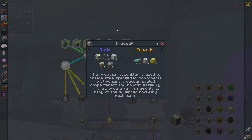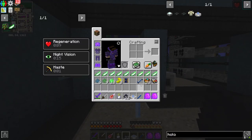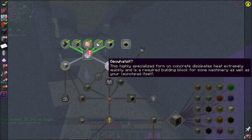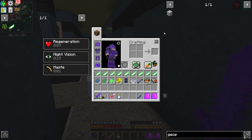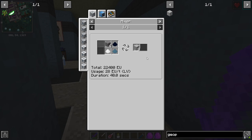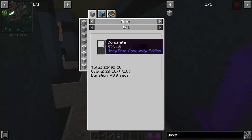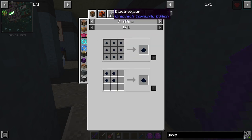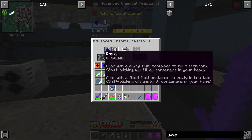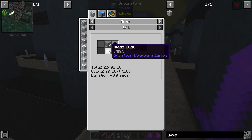Moving on there's the precision assembler. One thing I want to do — this silicon, let me throw it into the blast furnace and set up a recipe for it, then send us 20 silicon ingots. For the geopolymer, that's going to take sodium hydroxide, aluminum dust, glass dust, and liquid concrete — makes eight at a time. The quest gives us 32 so I'll make a couple batches. Sodium hydroxide we'll make here with sodium and water through a chemical reactor. There's our four sodium hydroxide, and then it's aluminum, glass dust, and gravel.